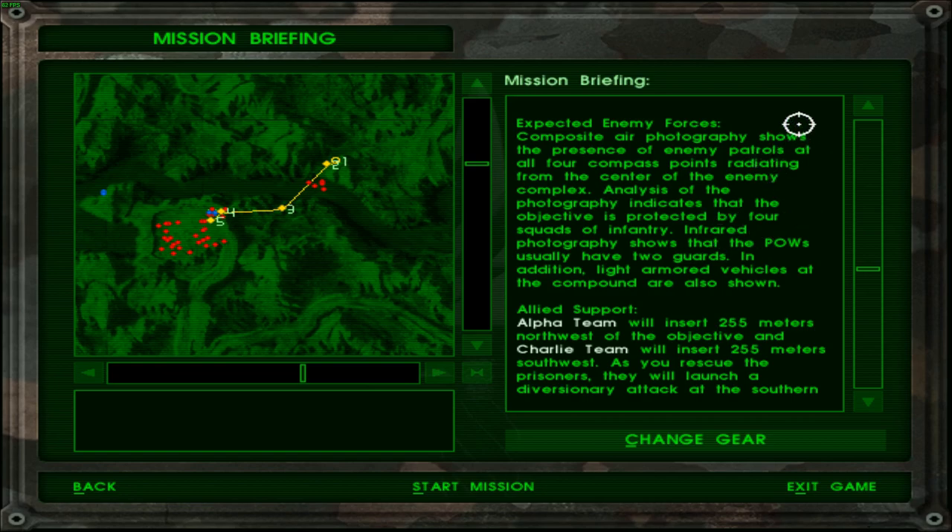Expected enemy forces: composite air photography shows the presence of enemy patrols at 4 compass points radiating from the center of the enemy complex. Analysis of the photography indicates that the objective is protected by 4 squads of infantry. That looks like way too many people for 4 squads. Infrared photography shows that the POWs usually have 2 guards. In addition, light armored vehicles at the compound are also shown.